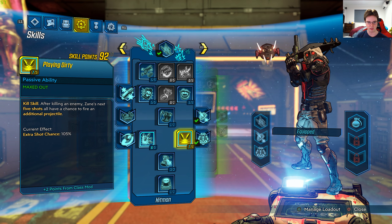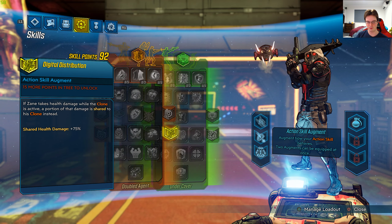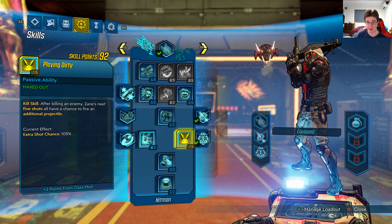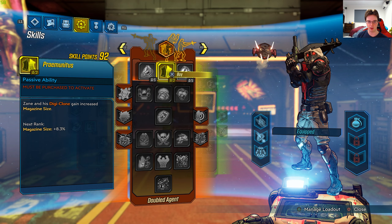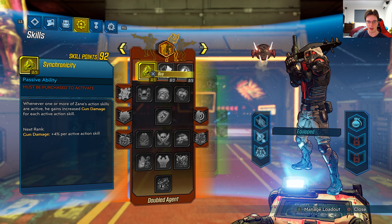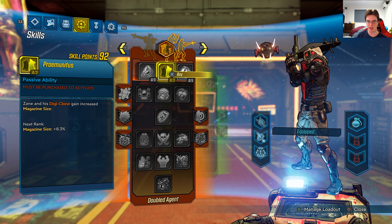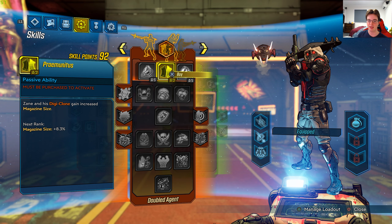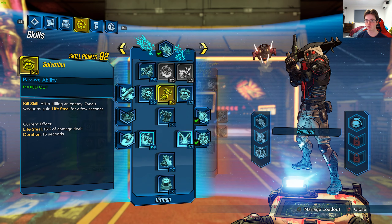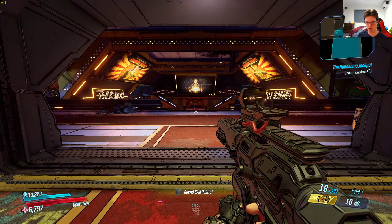I've got nothing in the orange or the green, so I'm going to show you a very base version of what this class mod can do. If I put a lot of skill points into the green and orange on top of the blue, I could do a lot more damage, fire rate, movement speed — overall DPS. Everything you can think of is pretty much doubled or nearly doubled.